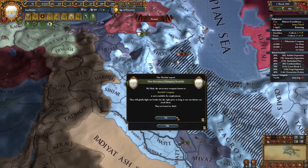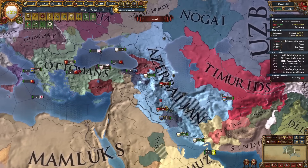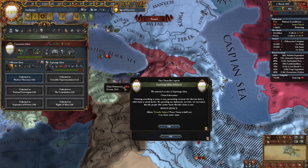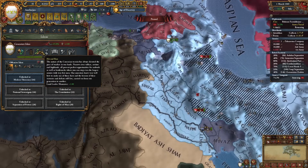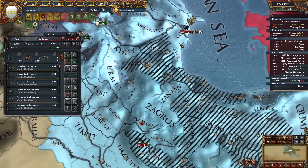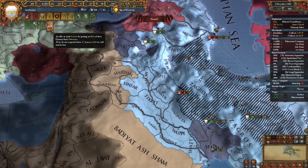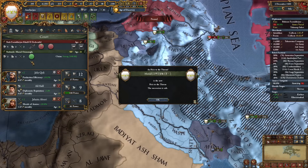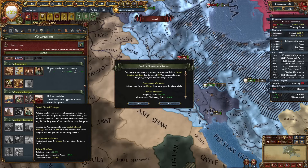We have annexed Iraq. Holy crap, we're huge! Since we took the golden era we have a 10% discount for ideas - we can get two of those: 20% aggressive expansion impact reduction, and we unlock land leader maneuver. Ottomans want us to put their heir on our throne - it's a free heir, we don't have one right now, so we can take it: 2-4-3, not too bad. For the next government reform I'll go with admin technology cost and religious unity - very useful for me.